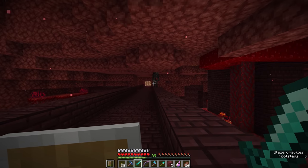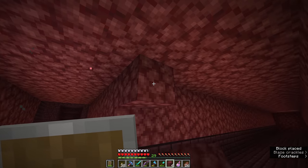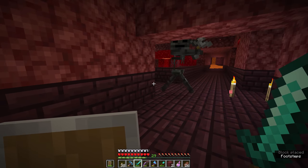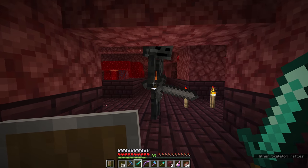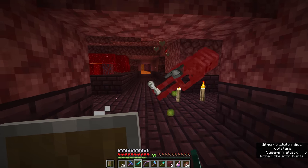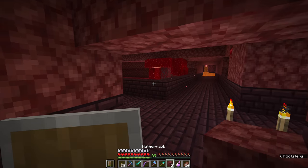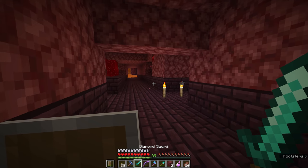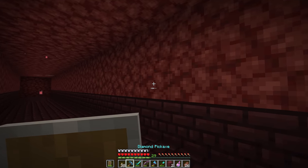It's a skeletal creature wielding a stone sword and as you can see it will run towards you as soon as it spots you — they are very aggressive. We're going to block off the top of this corridor, and the wither skeleton won't be able to get past that barrier, so we can easily take it out with a sword. The main thing to avoid with wither skeletons is allowing them to attack you, because they inflict a status effect called wither — basically like poison except it can kill you, where poison would normally only leave you on half a heart.